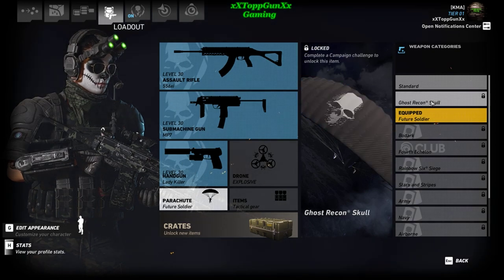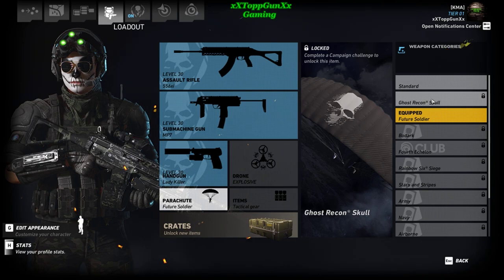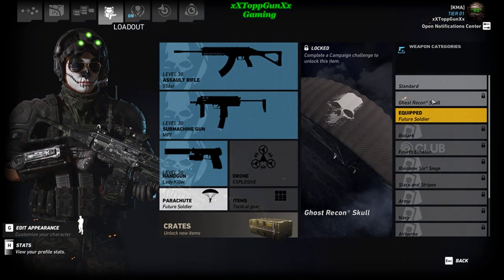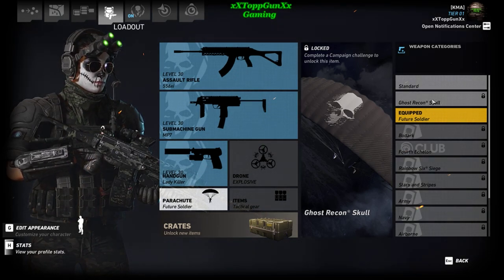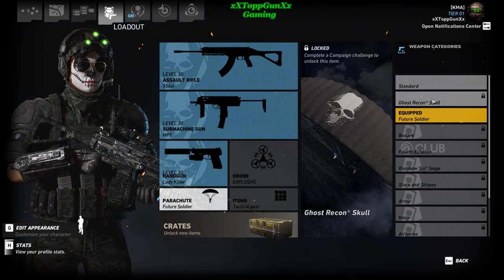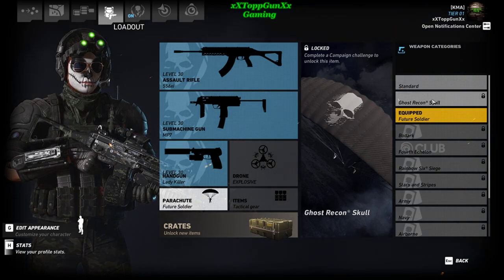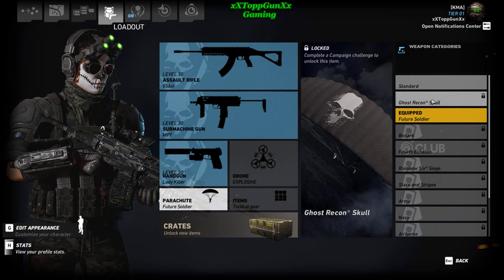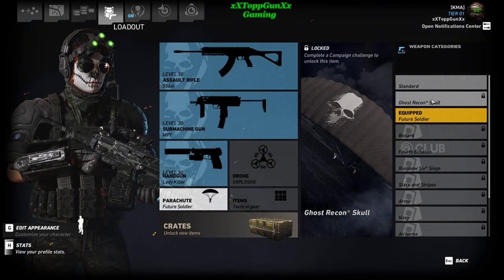This is the parachute — the Ghost Recon skull. That's what we're unlocking. So Solo Challenge 1, in less than ten hours from now, when I complete Solo Challenge 1 it'll unlock this here and I can click on it and equip it on my parachute. And all of you will too, once you finish your first Solo Challenge.